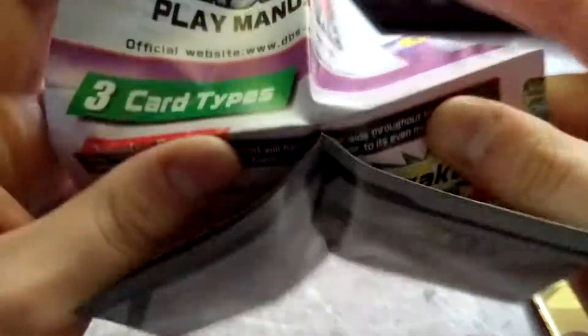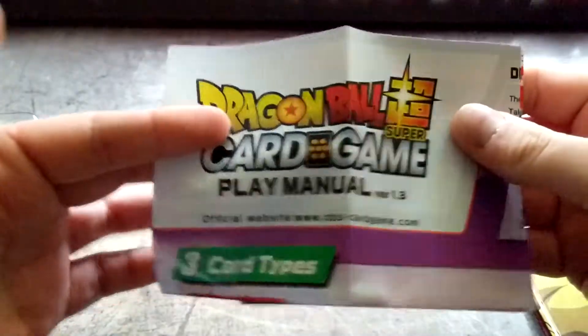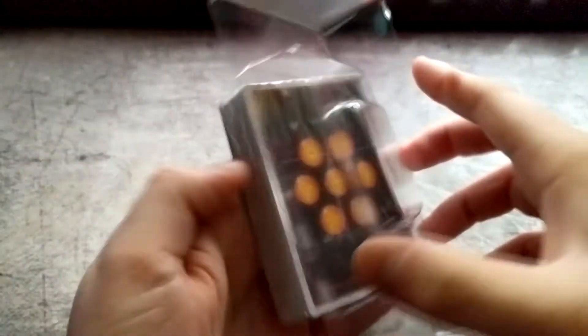So we have a player's manual — pretty standard, teaches you how to play the game roughly, because this game has a lot to it. And then we actually have a paper play map, which I don't think the Magnificent Collection Gogeta deck I bought had one of those, so that's actually kind of cool. I also ordered Ultra Pro sleeves because I feel really weird playing a card game without sleeves on cards I'm actually playing.